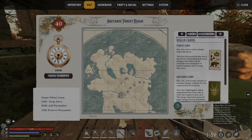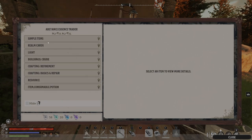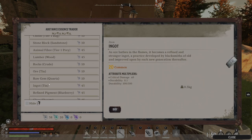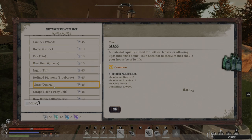My map is right here. So you're going to come in here, resources — now I could buy two of these and make one glass, or I could just buy one glass.